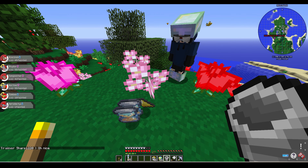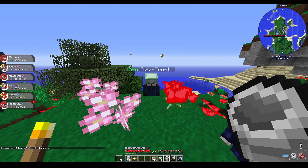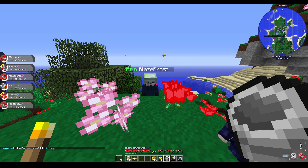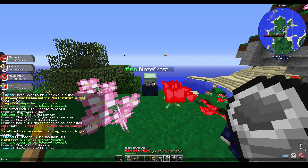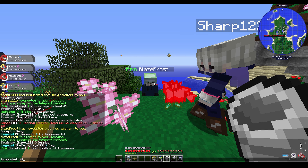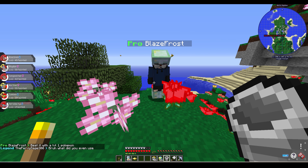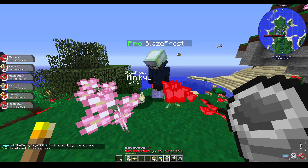It just didn't make any sense to me, so I went ahead and asked him what he was even using. He said he used a level 1 Mimikyu and the move Destiny Bond. And that's when it hit me — that's completely genius. After hearing that strategy, I made it a goal of mine to get a Mimikyu.